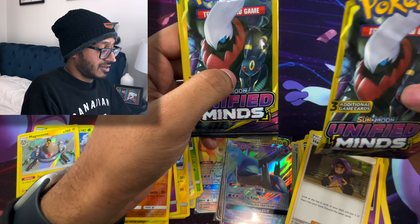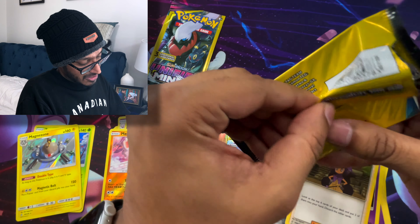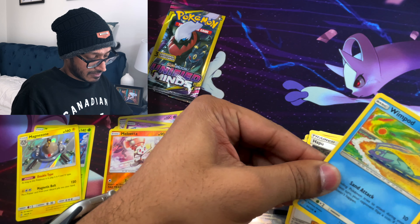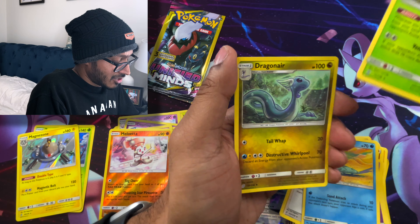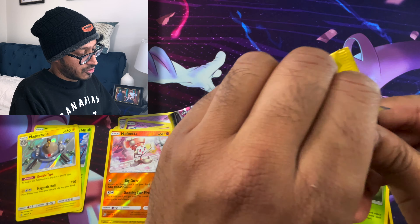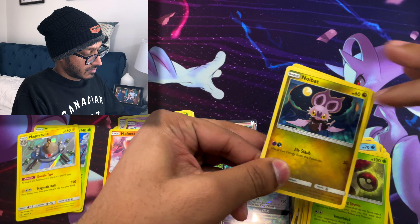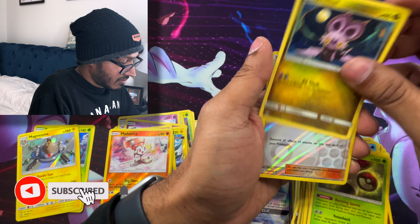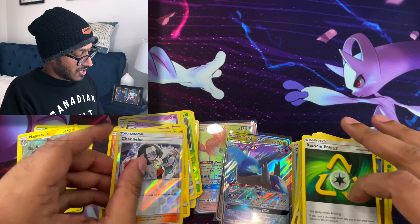Last two packs — Darkrai and Umbreon — Unified Minds, make me happy. First: we got a Wimpod, a Moongus, and a Dragonair. Last Dollar Tree pack ever — Darkrai and Umbreon — we got a Noibat, a Reverse Chandelure, and a Recycle. It's all good.